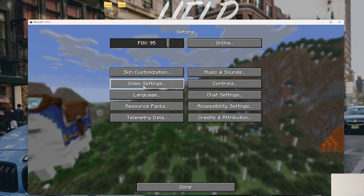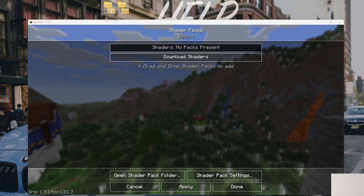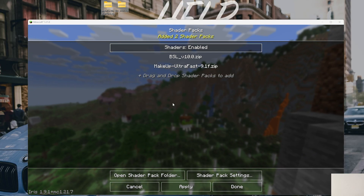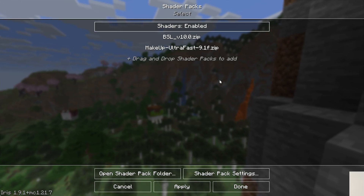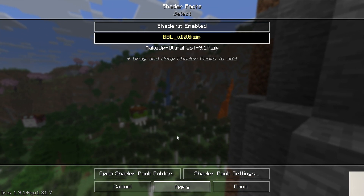All you've got to do is go to Options, Video Settings, and then at the top, Shader Packs. Then just drag and drop the shader packs you want to install directly into the shader pack menu. Boom — there they are, they are now installed. You can delete them from your Downloads folder or Desktop since they're now in the Minecraft folder. Click on, for example, BSL, click Apply, and it is now active.